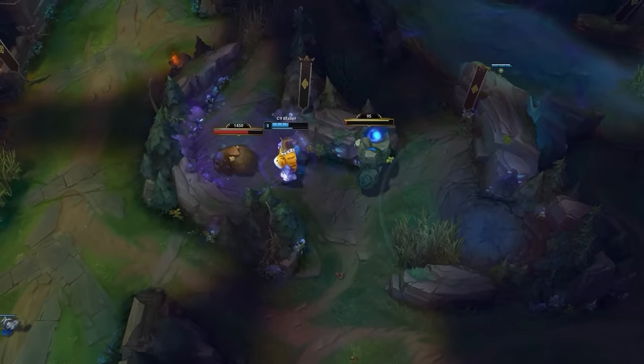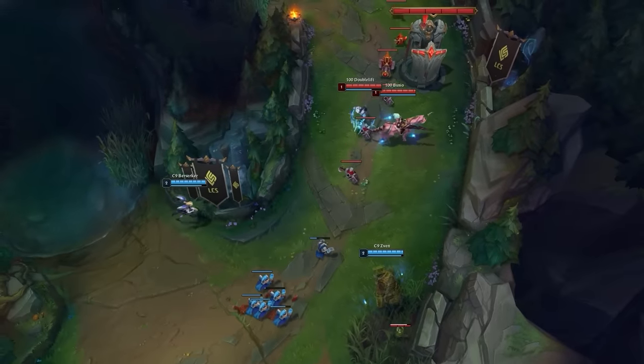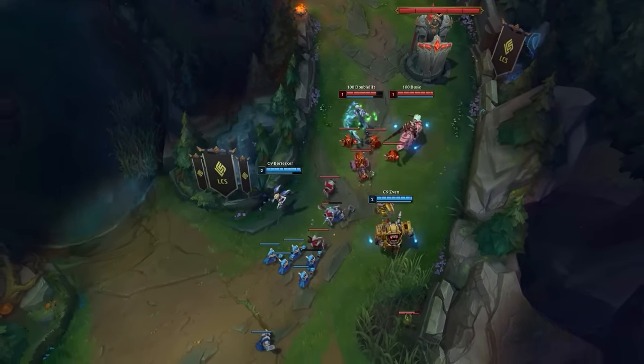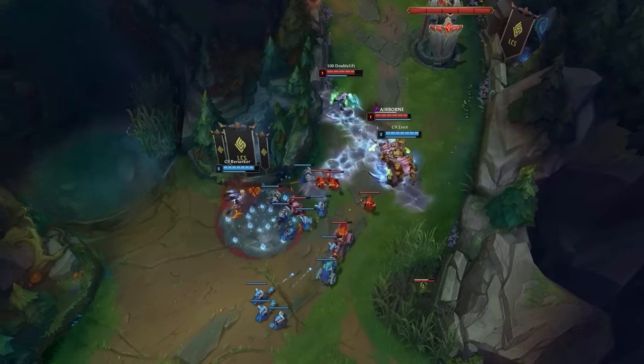If no one knows where you are, or where you're headed, the enemy laners have to respect that to some degree. It may mean they make less aggressive trades on your own teammates, maybe they're more afraid of dives or ganks, they waste their wards at a bad time, etc. You can often gain advantages on the map by not even doing anything. This is why hiding your path with a Raptor start is so common.